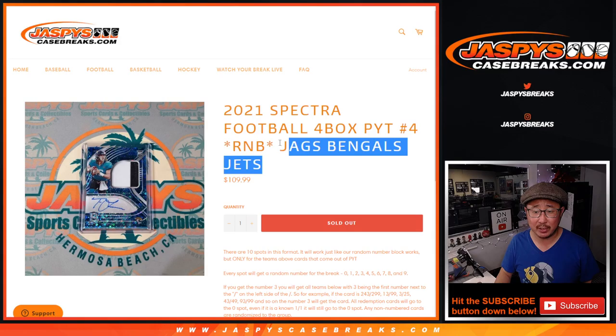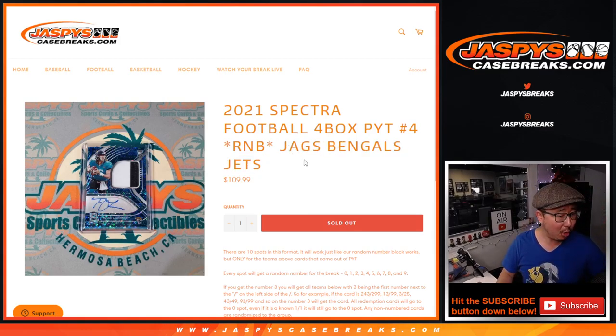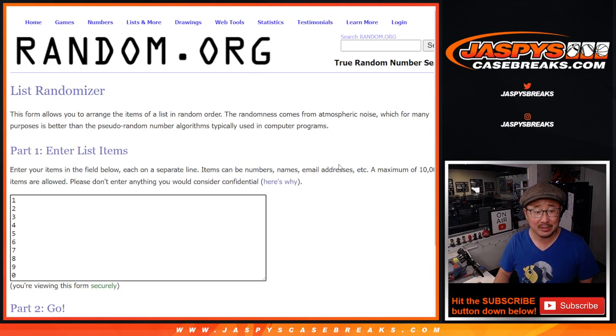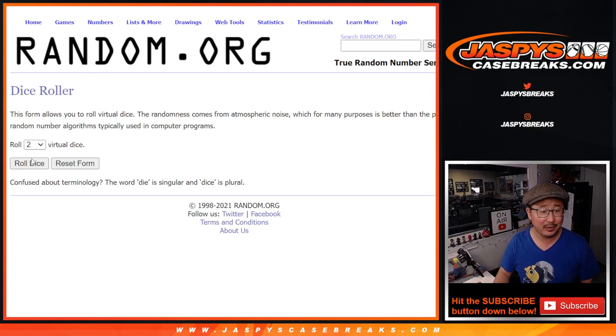Featuring these three teams right here. The Bengals are currently on this Sunday, the 12th, in overtime against the Niners and they're driving. They're almost in the red zone. And Buffalo is trying to come back and tie up the Buccaneers with a minute left in the game. Big thanks to this group for getting into it. A lot of football action on the website, Jaspi's CaseBreaks.com, and a lot of football action happening in reality on TV as well.